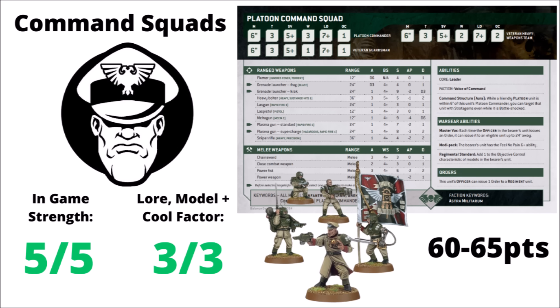MordianGlory fully agrees — the Platoon Command Squad is a 5 out of 5. He cannot recall the last time he ran a serious competitive Guard list without one. Whether as part of Lord Solar's command blob or leading units of infantry forward, they always have some function. For rule of cool, a full 3 out of 3 — one of the first pictures MordianGlory ever saw of the Imperial Guard was the old Cadian command squad holding out in a ruined building in the 4th edition Guard Codex. This unit embodies everything it means to be a guard officer: leading your men, the flag waving, advisors reporting — it just feels like the Imperial Guard unit.